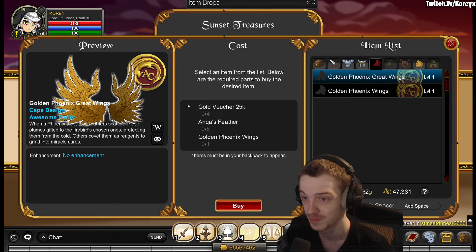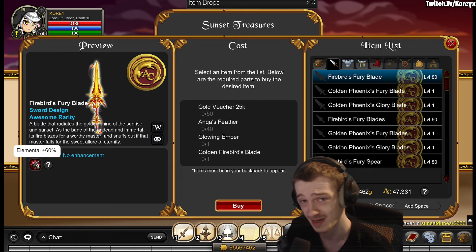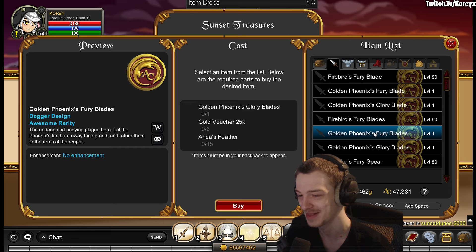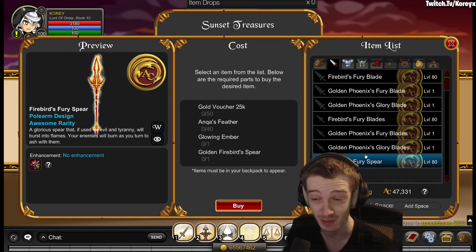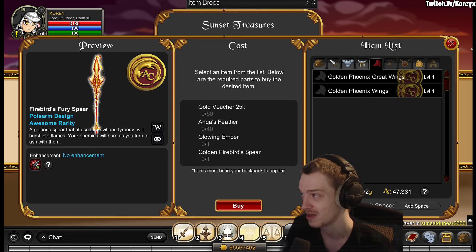You get a bunch of golden outfits in the shop along with some blades. The blades have 60 elemental damage — I guess that's a boost. I see elemental damage boosts quite often and I'm not sure why they put that there. The only time I ever farm elementals is for that one nation or legion quest, and those elementals don't have much HP so you wouldn't need a damage boost.